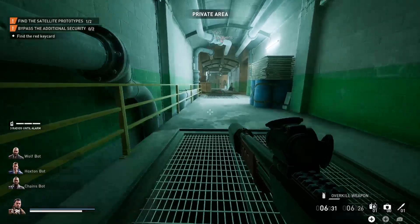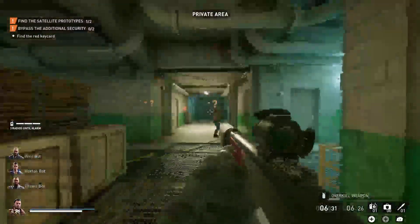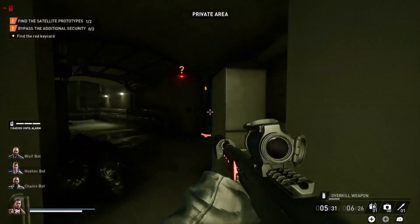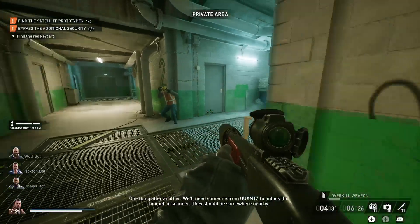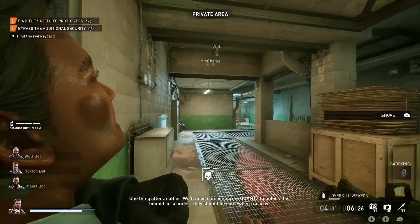So what are we guarding here anyway? Doesn't seem all that important if you're asking me. We'll need someone from Quan's to unlock this biometric scanner — they should be somewhere nearby.